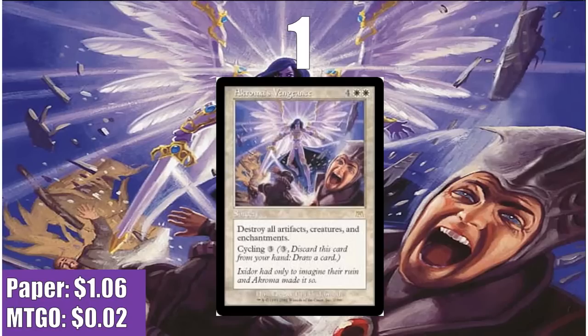At number 1, I have Akroma's Vengeance. Wrath effects are powerful, but what's more powerful are effects that destroy multiple types of permanents. Austere Command is obviously the best version of this, but it's expensive in paper where Akroma's Vengeance is not. Vengeance destroys three types of permanents that are very common in EDH for only two more mana than Wrath. It does destroy your own permanents, but if you're casting Akroma's Vengeance, you were probably behind on the board anyway. It's basically a reset button in a greater way than Wrath of God, eliminating all key permanent types except Planeswalkers — which didn't exist when the card was printed. It really gives you a chance to get back into a game you fell behind on. And if you ever don't want to cast it, it even has cycling.